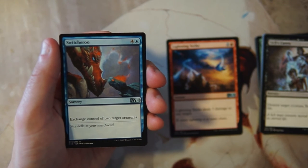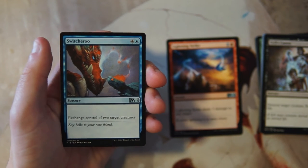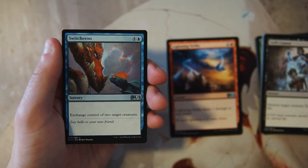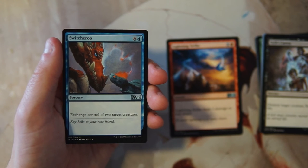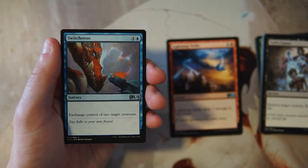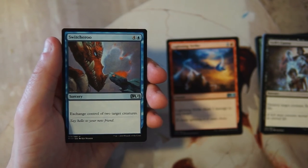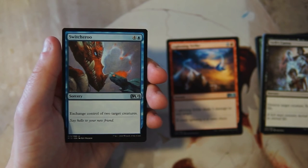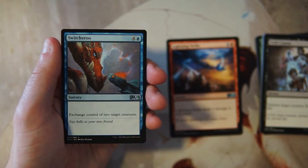Switcheroo is a sorcery for four and a blue — exchange control of two target creatures. It's a really interesting card but I've not had good luck with it. There are instances where you swap something really terrible for something really good, and in that case it's fantastic. But in a lot of cases you're switching one-for-one on something that's not great, and you're really dependent on the opponent's deck being awesome. For that reason I don't like this card.